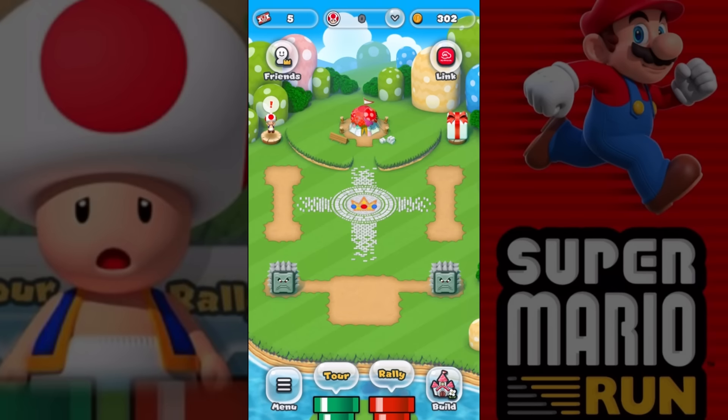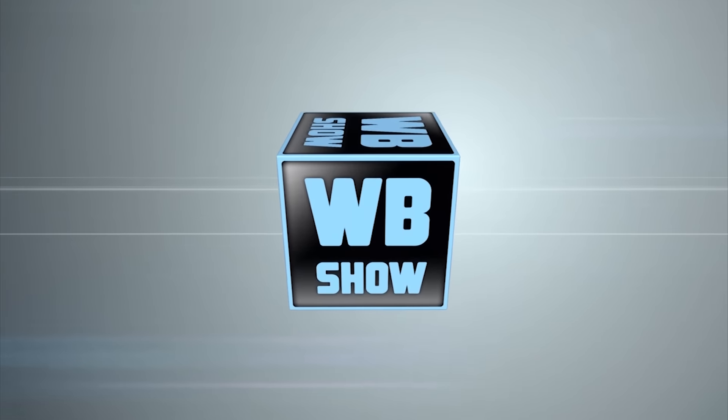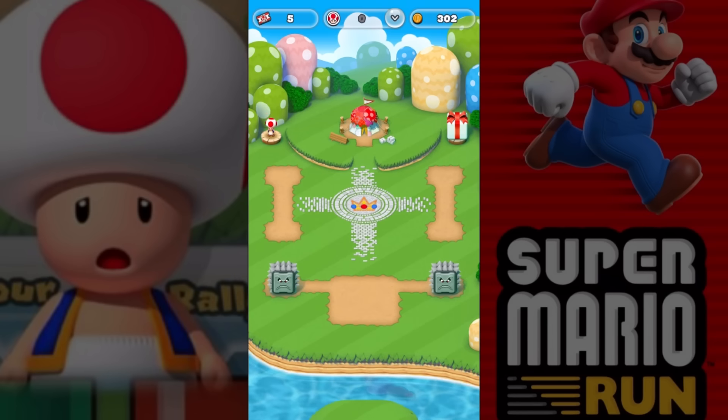Hey guys, welcome back to Super Mario Run! What we're gonna do today in this video is talk to Toad. I noticed him running or jumping up and down there, so I wasn't sure what's gonna happen, but it's like 'cannot be read.' I don't know what that means, but let's get back out of there. Let's talk to him again.